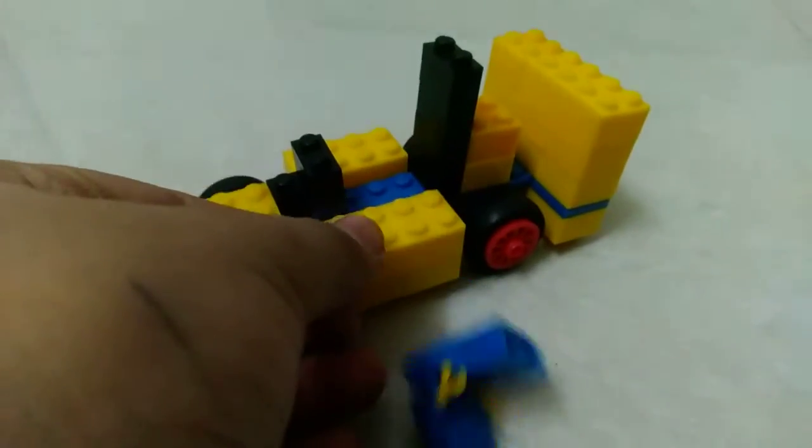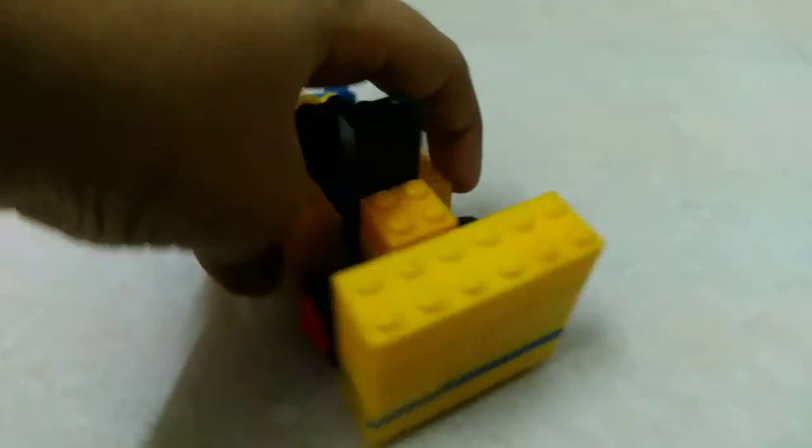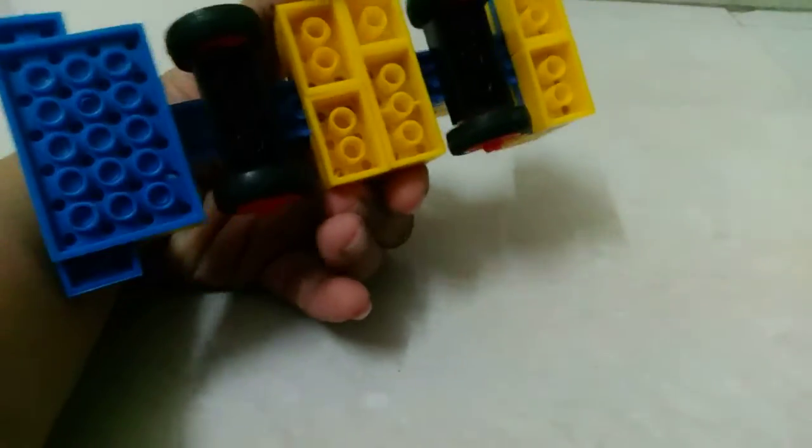I hope you liked this car. Now I'll show you the chassis — as usual I forgot to show the back. Now let me turn it upside down. As you can see, this is the chassis. You can make something similar to this. Now I'm putting it onto the ground and making the man sit.